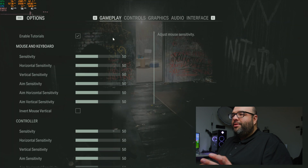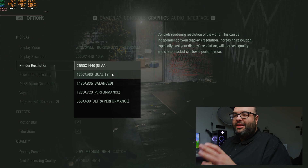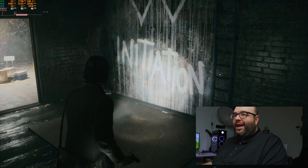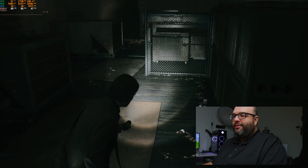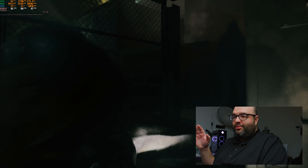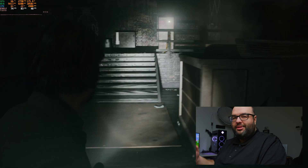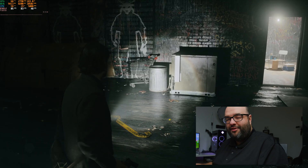Dropping the render resolution to DLSS Quality — which renders at 1707x960 and then upscales — we get around 83-84 FPS and it feels significantly smoother. For this game I'd recommend running DLSS with frame generation set to Quality. You could do DLSS without frame generation to stay around 60 FPS, but the Quality + frame gen combo gives you more headroom when FPS drops in heavy scenes.